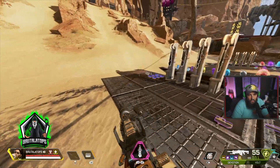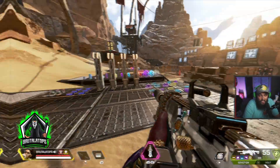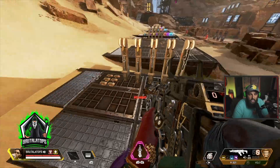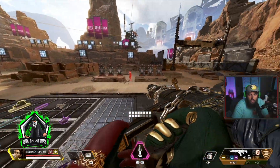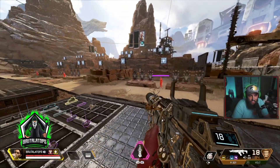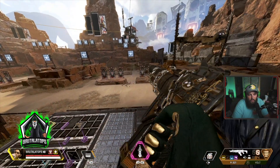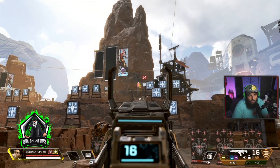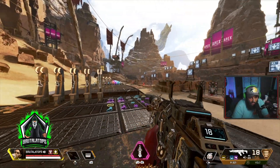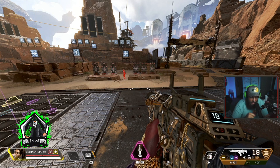I just did 400 damage in like two seconds — it's really, really good. So those would be my recommendations for weapons. If you can't find the Devotion or the Volt, the other gun I would recommend is the R301. This gun is super accurate, super good, and super easy to control. It still does a lot of damage and you can one-clip people pretty easily. Plus you have the single-fire mode if you want to snipe people with no recoil. It's a really good gun overall and hasn't changed much. I would say the Devotion and Volt are slightly better picks, but this is still a really good pick.